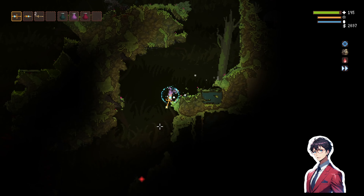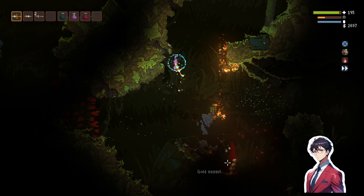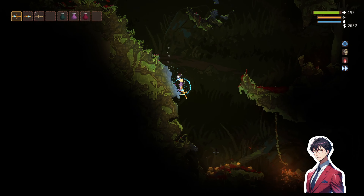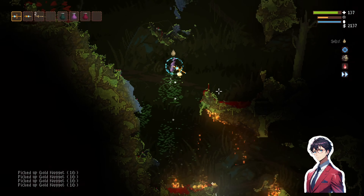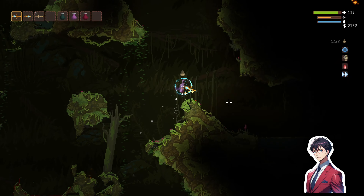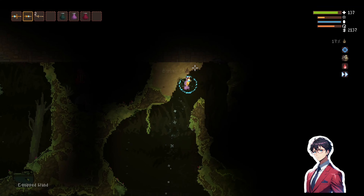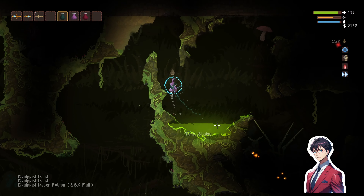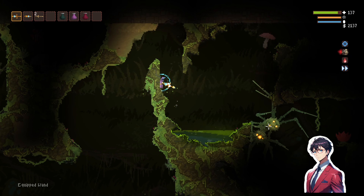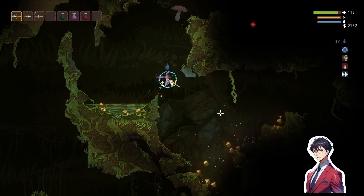Let's see what this thing actually does to an enemy. Okay, we can hit through walls, which is good. This seems to be something that we can work with. Alright, we need to find a victim. Let's get up here.